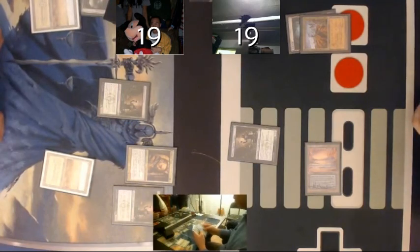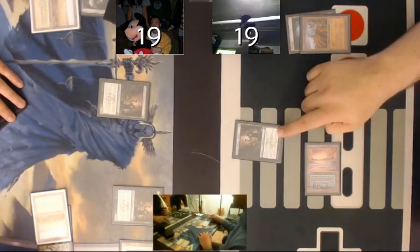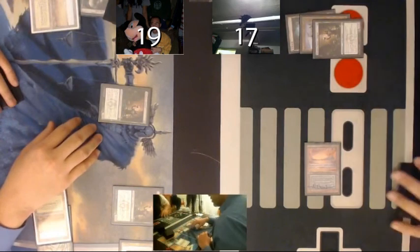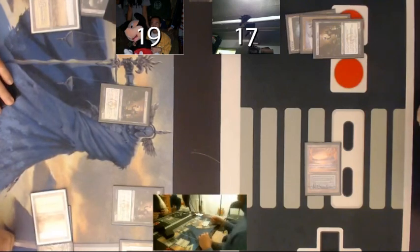I'm not unhappy getting Wastelanded here just because I'm in such a strong position. Let's see. Ooh, this is a good one. Do you just play Jitte here and win the game? The game would Force me. Hashtag win the game. Considering main-phasing an activation just to play around Treasure Cruise, but I can't see how he could possibly cast anything off of this.